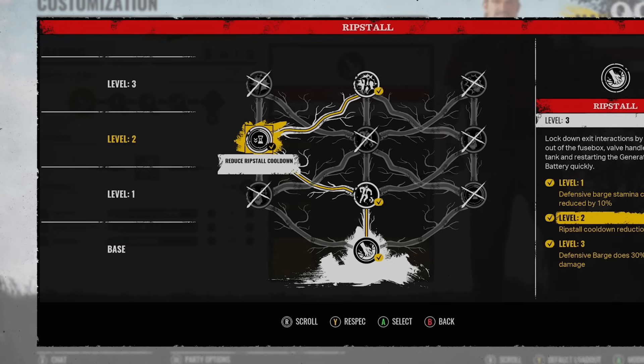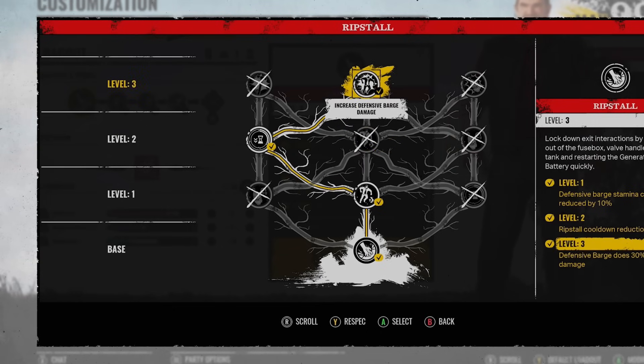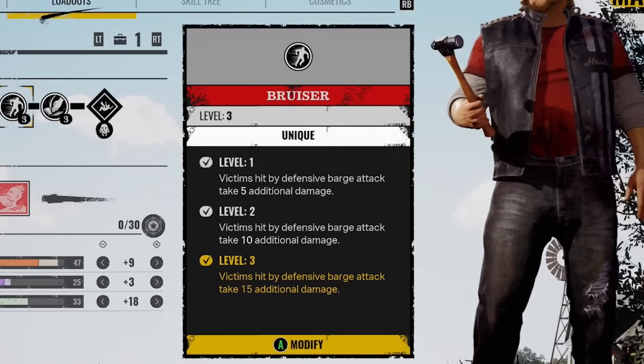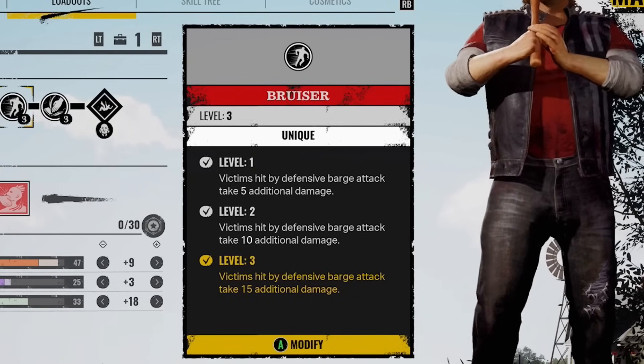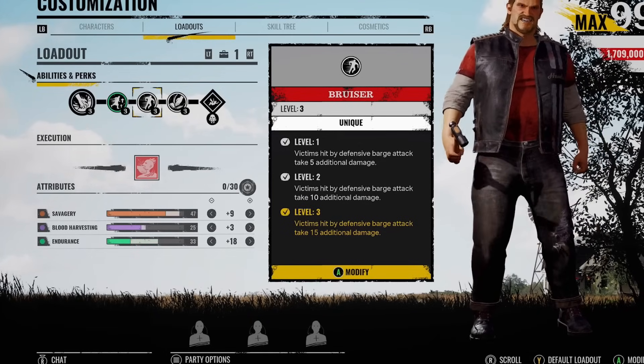Danny's tampering with an objective — you can deny it. If they've got a valve, a fuse, even if they place it in and don't activate it, you just pull it out. You can reduce the defensive barge stamina cost by 20%, but I don't think it's needed. Finally, get the increased defense barge damage. We then pair that up with the perk called Bruiser — victims hit by the defensive barge attack take 15 additional damage. It's not overkill, not going to be more than Tenderizer, but it all adds up with this third perk increasing it by 30%.